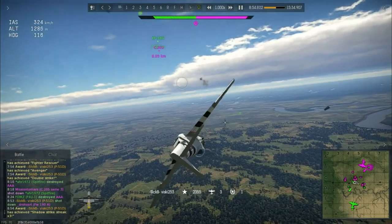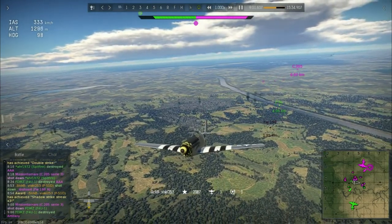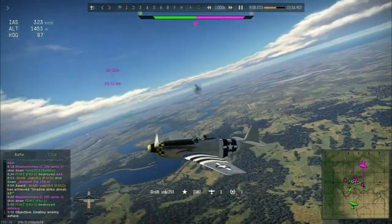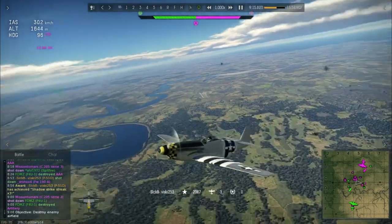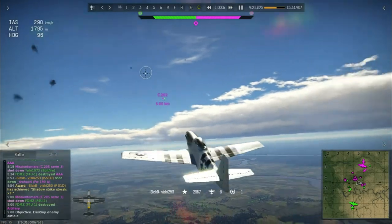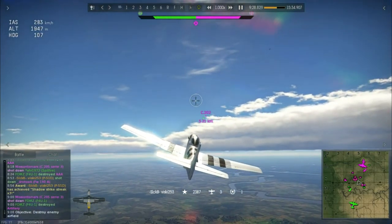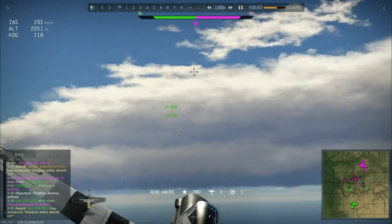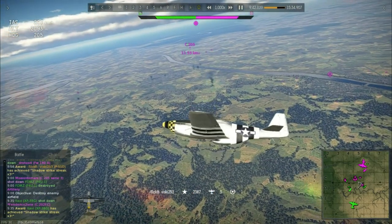He takes on a Focke-Wulf and chews off his wing. These 50 cals — a lot of people were complaining when they got buffed, but I don't think there's any issue with them really. They just act very similar to 20s and 30s do now. It seems like all the guns at this BR are very capable of destroying everything. The only aircraft I struggle killing is the P-47 — not just because it can eat bullets, but because it's incredibly quick as well. Now going into that supportive fighter mode, trying to take out that C-202, but our XP-38G was able to do that anyway.